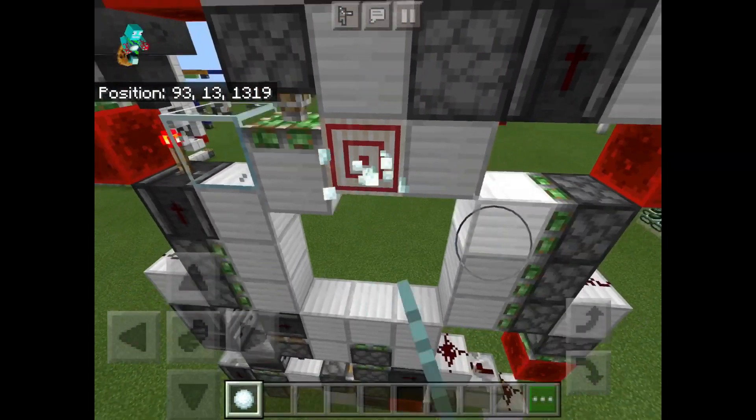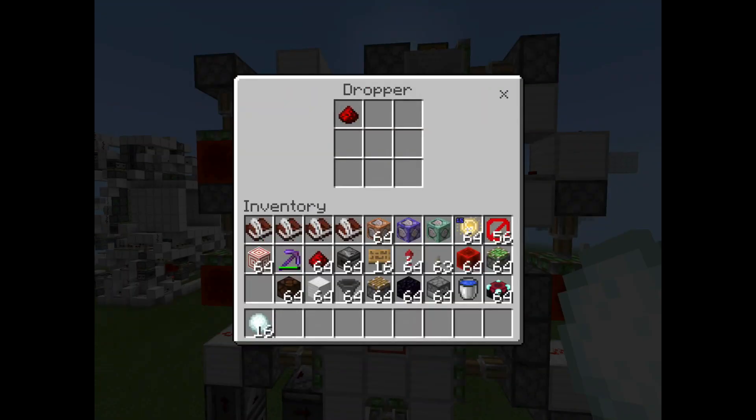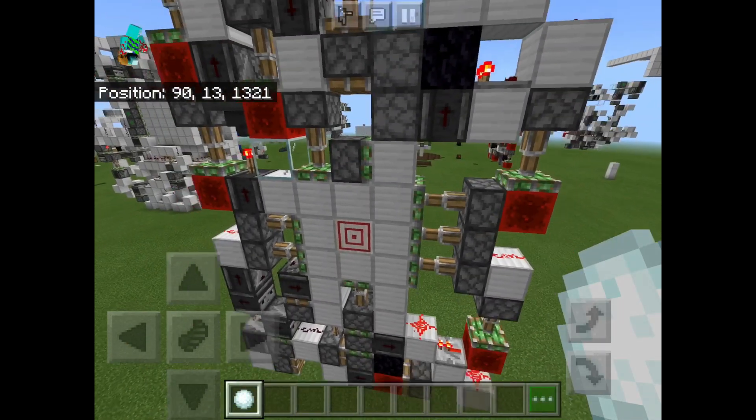So if we go ahead and shoot it, you can see how this comparator gets activated because the item is now in the upper dropper, and that pretty much closes the door.